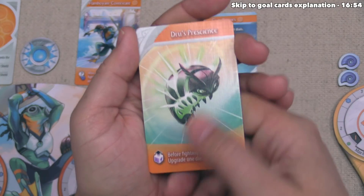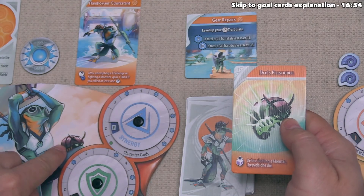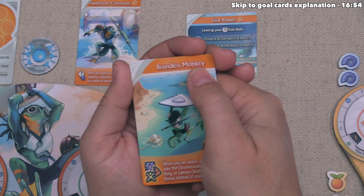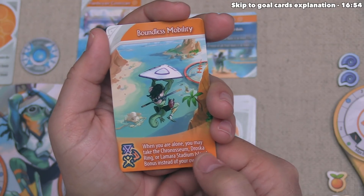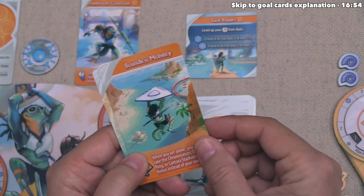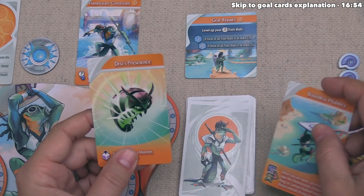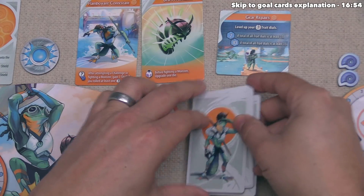Our two card options are Drew's Presence — before fighting a monster, you can upgrade one of your dice to the next level (Drew is our companion visible on our figurine) — and Boundless Mobility, which says when we are alone on an island, we may take the Chronoseum, Droska Ring, or Lamara Stadium island bonus instead of the bonus for the island we're specifically on. 'Alone' means no other character figures are on that island. Both are good, but Drew's Presence has the edge — we're planning on fighting monsters many times, and a free die upgrade is great.